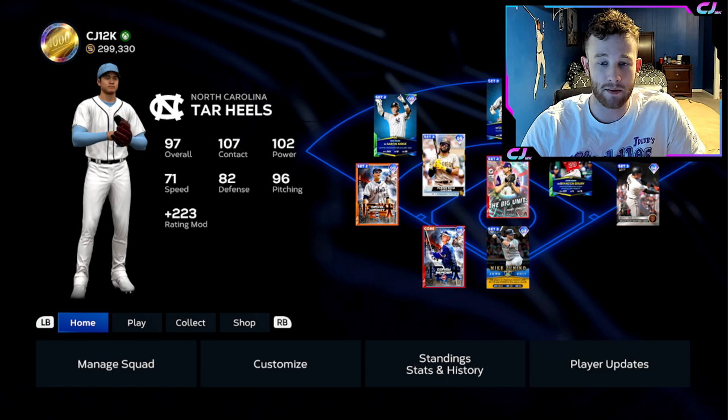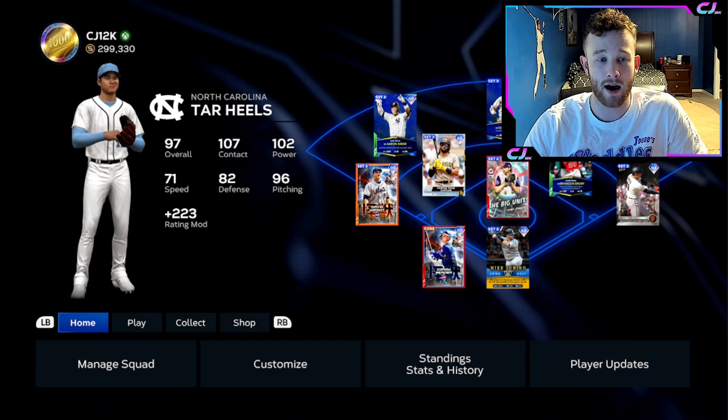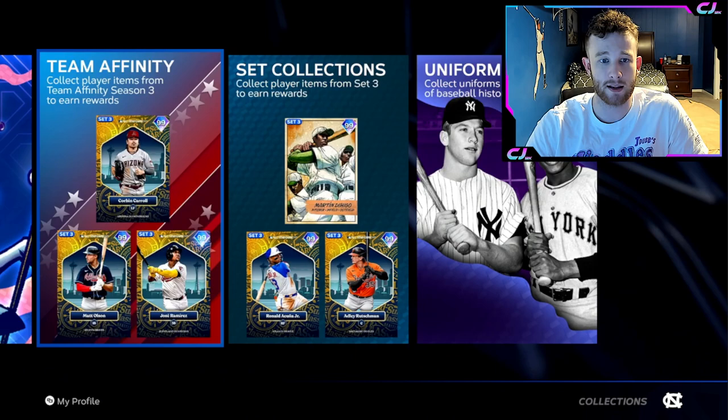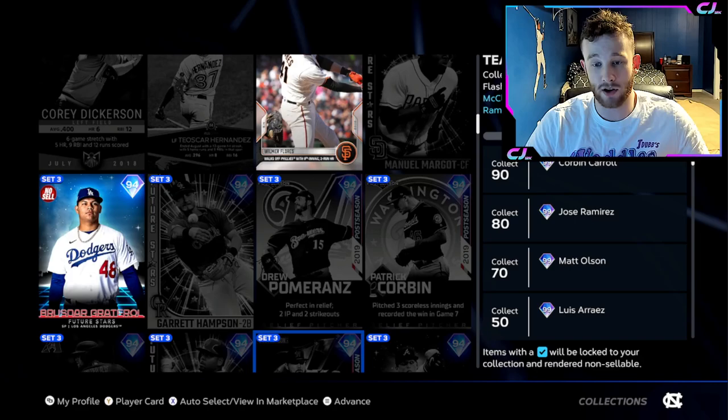Your team should be looking something like this. If it's not, you're probably doing a disservice to yourself. I would be trying to use Set 3 cards or a lot of cards from the same team to try to knock out some of those Team Affinity goals. I'm going to show you what I would do and in what order, and why you should be prioritizing this and knocking these out ASAP.